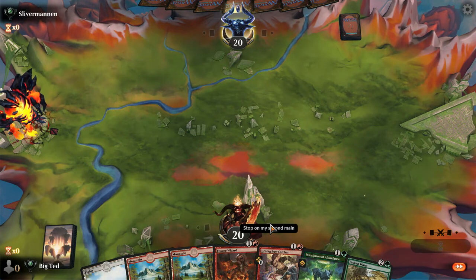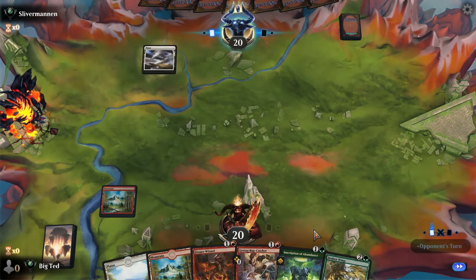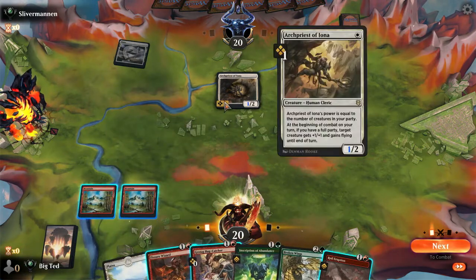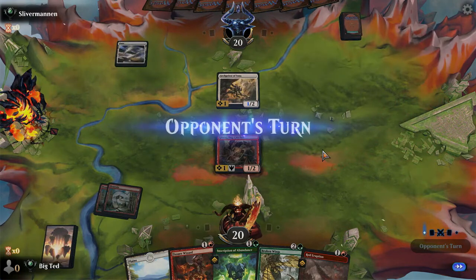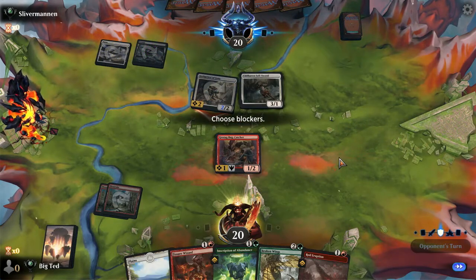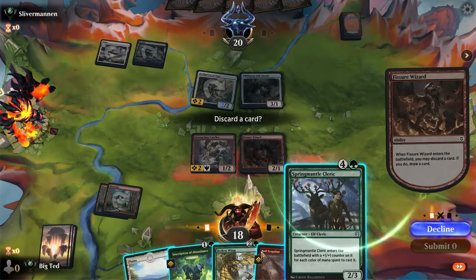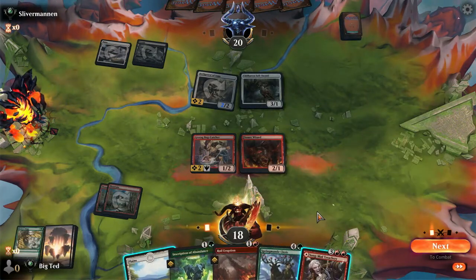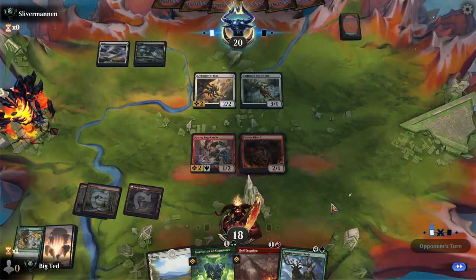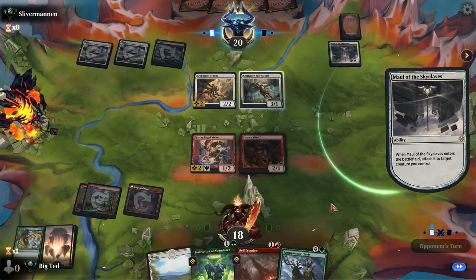We're gonna draw that - oh, this hand is not looking good at all. I think this game might be an L - L for loss, I don't have a green source. Okay, we can worry about that later. Discard the stupid Spring Mantle Cleric - actually, Broken Wings. Near the land. We have blockers for all of these guys. Is he White-Black Party? White-Black something - White-Black, Skull of the Sky Cleave.